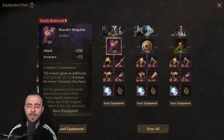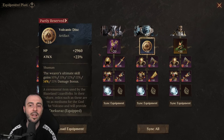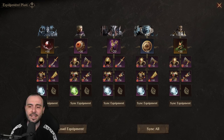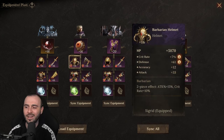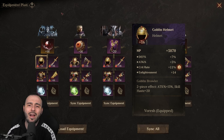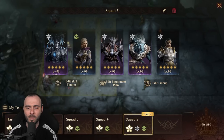I have the new Epic Artifact, Rascal Slingshot, which gives accuracy and attack — it's pretty interesting and you can acquire it. We also have the Volcanic Disc. All of the gear sets we have on are either the Barbarian set, which gives attack and crit rate, or the Skill Haste set, or the Goblin Brawler. I want Skill Haste on Voresh and Skill Haste on Rava to ensure I'm having the right debuffs at the right moment.